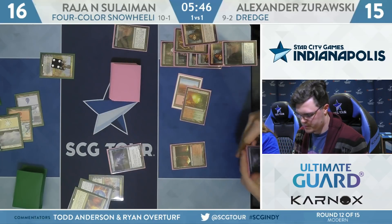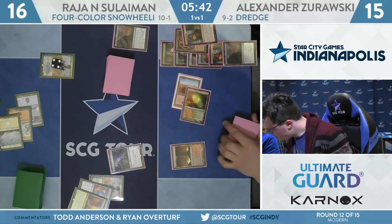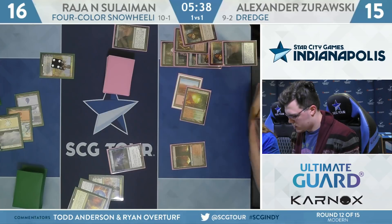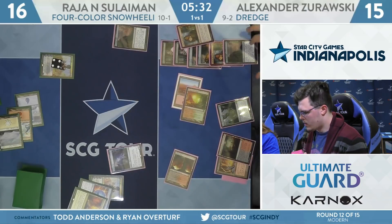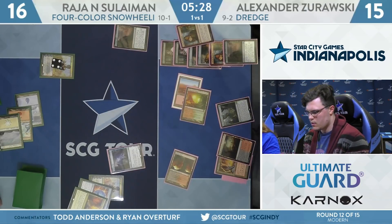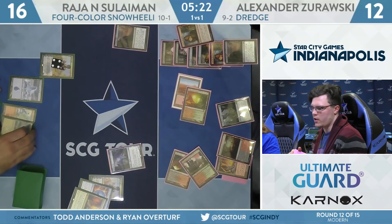He could go Fetchland, cast Loam, get back the Forgotten Cave in the graveyard and the Fetchland, and then the next few turns are going to be Life from the Loam plus cycle, Life from the Loam plus cycle — and that's pretty darn good. Here's the Bloodstained Mire, Life from the Loam gets it, and Forgotten Cave back like you said. Goes to 12, shocked for Stomping Ground — had to get green mana. Let's see if Suleiman can find the Felidar Guardian — he does need a fourth land to assemble the combo.